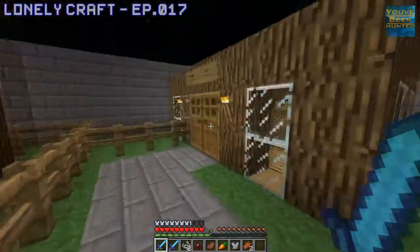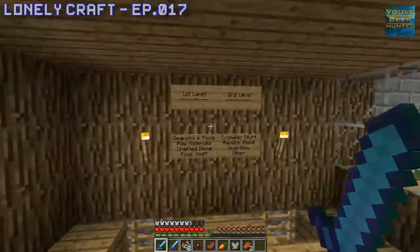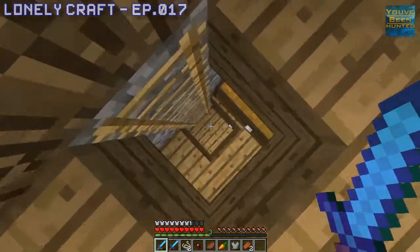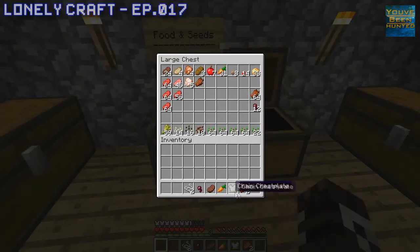So this is probably the most important thing and one of the first things we ever did — this is the storage room. As you can see, we have it first level, second level, and all the main important stuff is really on the first level. So if we come down here, we have our tools and weapons, which I actually need to put these back. And I have to be completely organized — for you guys that haven't watched yet, that's like one of the most important things for me: organization.